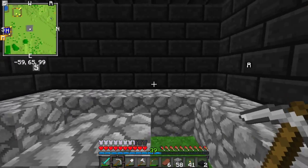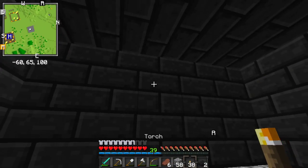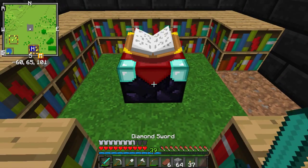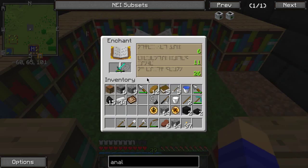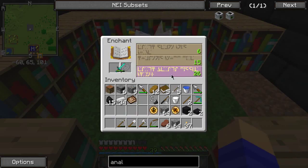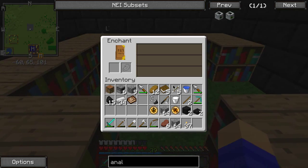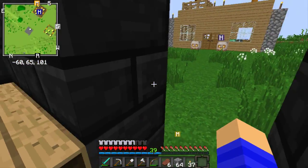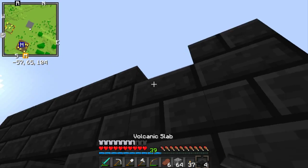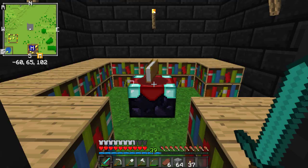I'll leave this in here as a layout. Torch right there, torch right there, torch right there, and torch right there. I need two more bookshelves and then I'm set. Wait, you need lapis in this version? Oh - I messed up, this texture pack is for 1.8 but I'm playing 1.7, so that's why there's lapis there. It's not a big deal - other than that it's fine. I can only enchant up to level 26 but I can almost do 30. Not bad.